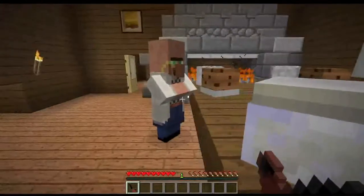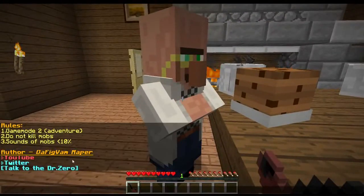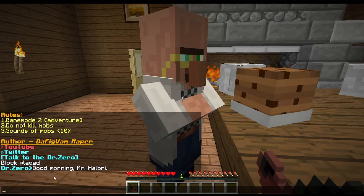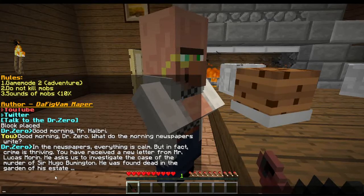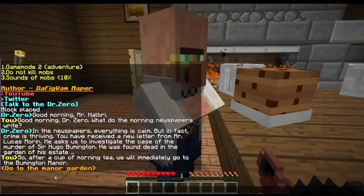I'm so bad at this because you have to go and block placed. Good morning Mr. Halbury, good morning Dr. Zero. What do the morning papers write? In the newspapers everything is calm but in fact crime is thriving. You have received a new letter from Mr. Lucas Morin — he asks us to investigate. Oh so this is Dr. Watson. He asks us to investigate the case of the murder of Sir Hugo Bummington. He was found dead in the garden of his estate. So after a cup of morning tea we will immediately go to the Bummington Manor.